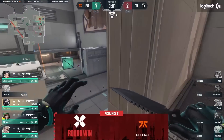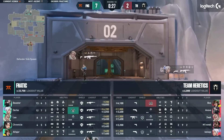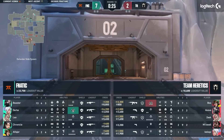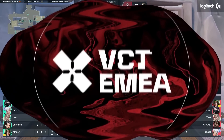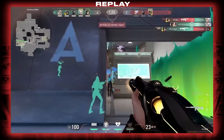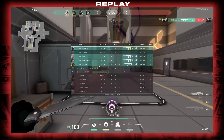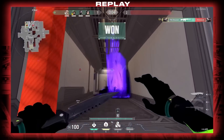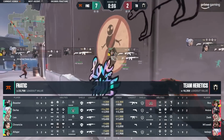The two rounds Heretics won — A site was donated over to them. Fnatic tried to play a slightly delayed retake in those opportunities, and Heretics fought their way through and were able to win those rounds. Since then, the turning point has been every round — it's been forward aggression. Durka just moving up in through A, supported by Chronicle's Sage.